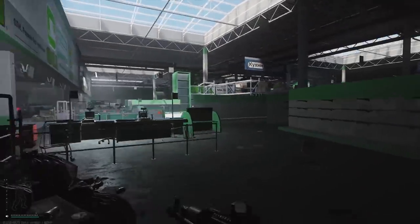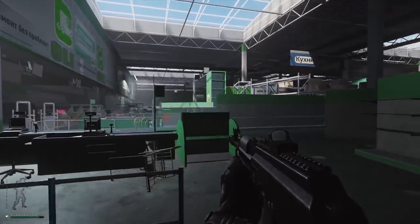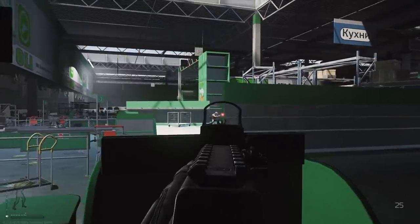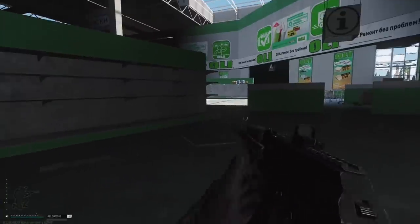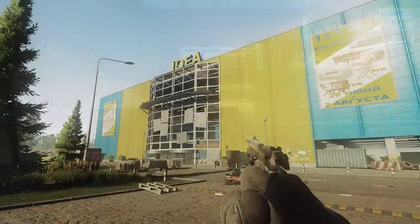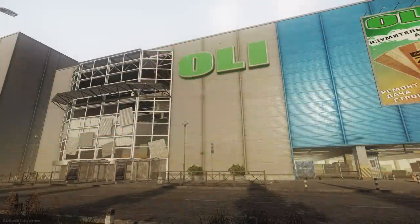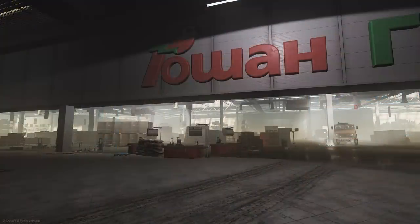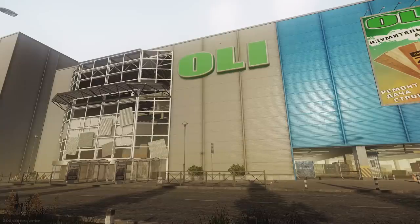This loot is common and plentiful on the map, and is mostly spread out between the three main big box stores in the mall: Idea, Goshan, and Oli. It's very easy to differentiate between the three since they are conveniently color coded — blue is for Idea, orange is for Goshan, and green for Oli. If you're facing the front of the shopping mall, Idea is on the far left side, Goshan is in the middle but at the very back end, and Oli is on the far right of the mall.